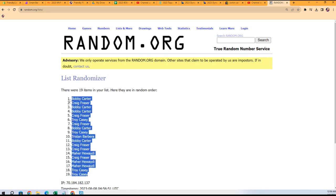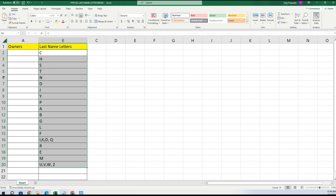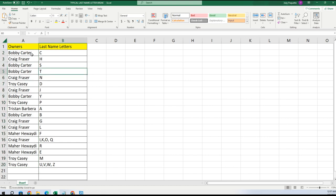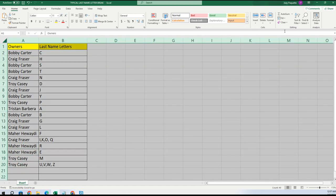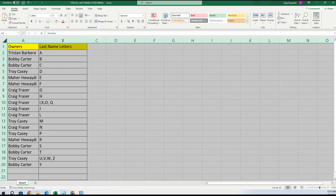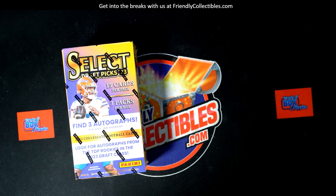Troy C at the bottom, Bobby C all the way to the top. Copying that list and pasting it right here. So here are your last name letters: Bobby got C, Craig H, Bobby S and T, Craig with N, Troy D, Craig J, Bobby Y, Troy P, Tristan A, Bobby B, Craig G and L, Mayor with F, Craig I, K, O, Q, Mayor with R and E, Troy with M, U, V, W, Z. Let me alphabetize this list — there we go.